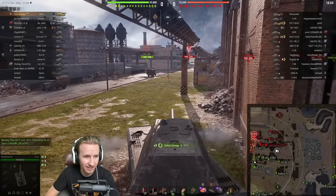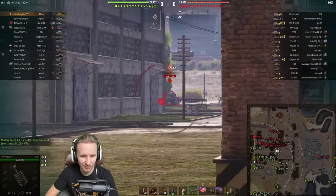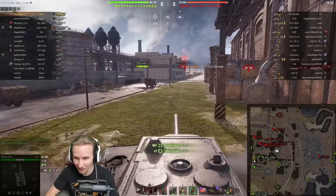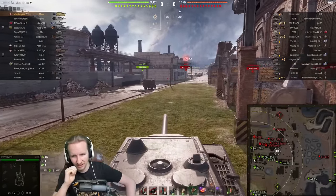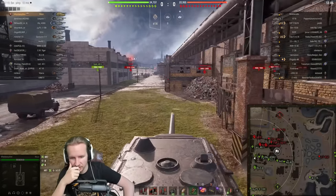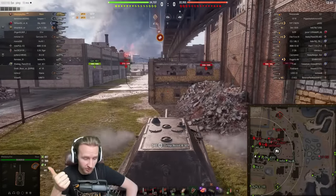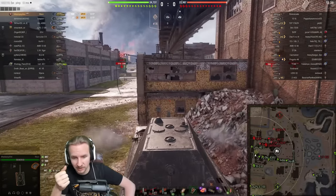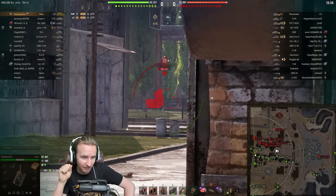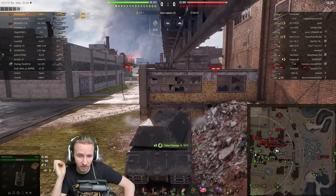Today WhyYouPlayWhat is going to show you exactly why a lot of us would like to play as well as they do — and yes, our hero is named after the game they play, so we'll be saying 'what' quite a lot. This Maus is set up with a bond Durability module, and we can see WhyYouPlayWhat clearly has all of the field mods on this tank, giving them 3550 hit points — the most you can get in the random queue.